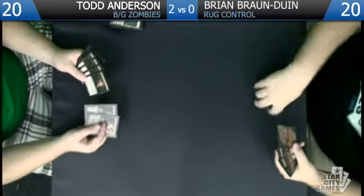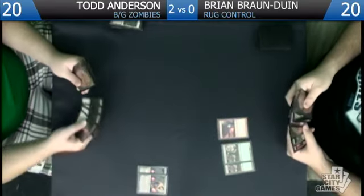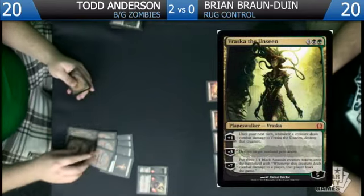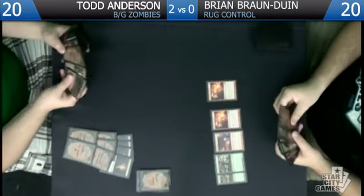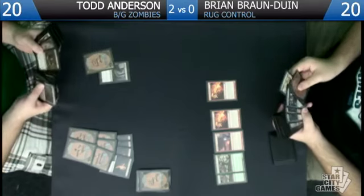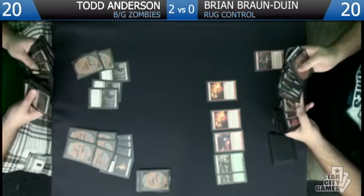Brian's a control deck, but I'm not sure if I want Liliana against him since he's kind of mid-range with lots of creatures — Huntmaster and Thragtusk make Liliana a little worse. Duress might be good especially since he has a lot of planeswalkers. Underworld Connections might be pretty sweet, and possibly Vraska since he does have the planeswalkers. I'm looking at bringing in about nine cards. I definitely want to side out Tragic Slip and probably Abrupt Decay, since it doesn't really have that many targets — basically just killing creature tokens, and that's not good enough.